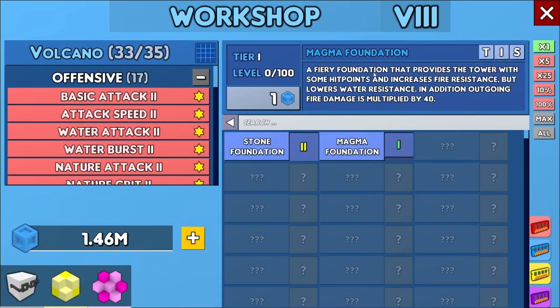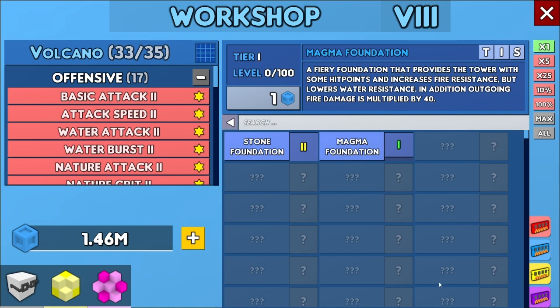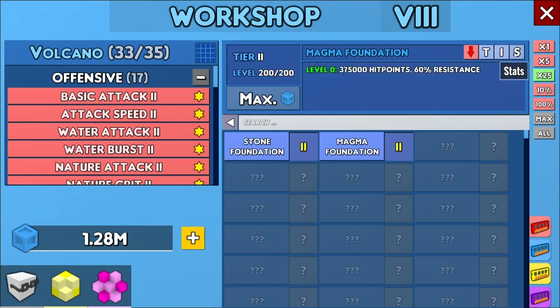Okay, it's a foundation that provides the tower with some hit points and increases fire resistance, but lowers water resistance. In addition, outgoing fire damage is multiplied by 40. So health, fire resistance, and water resistance. Basically this is good to use on fiery maps like the one we just did. Let's go ahead and go to 25 and max this out. Okay, only 375,000 hit points, 60% resistance — but that's only to fire, and it makes us weaker against water.